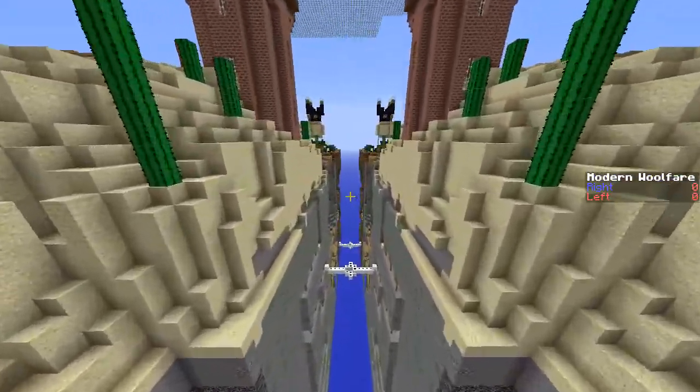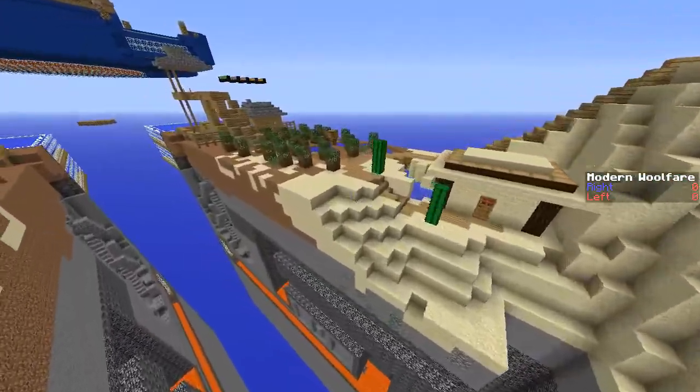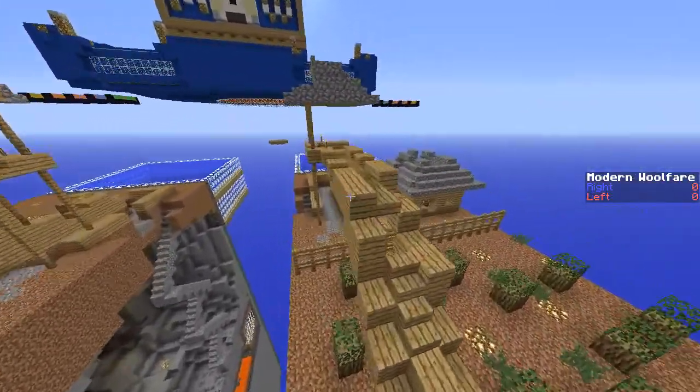It's a fairly straightforward two-lane race for wool map with a shared lane area at the end. Teams drop down at the beginning and they can get basic PvP supplies there.